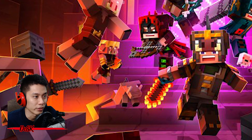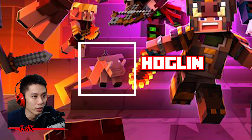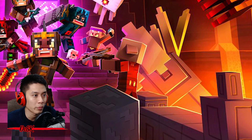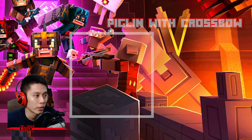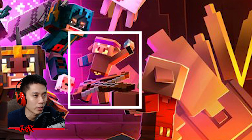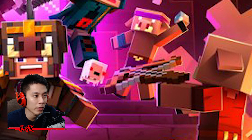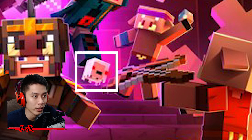There's also a cute little Hoglin — not sure if they attack or are just neutral monsters. On the right side you can see another Pigling with a crossbow, and at the back a Pigling waving at us. That is the new Pigling merchant. I believe the new gold currency will be used with him to buy new goods.